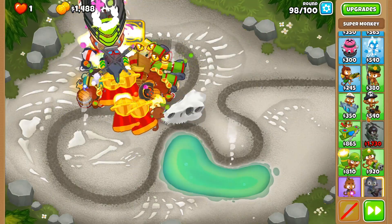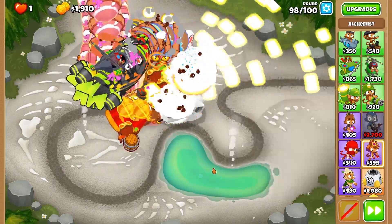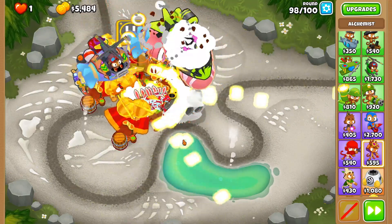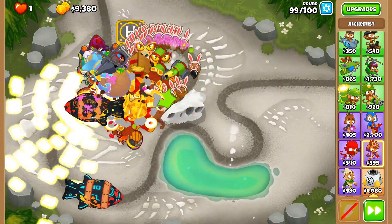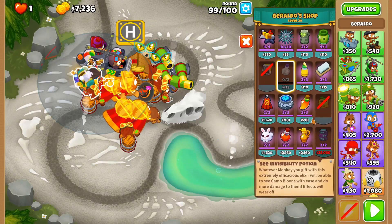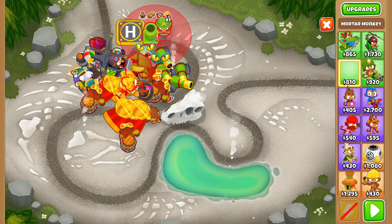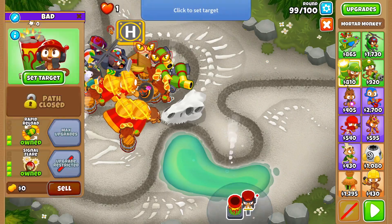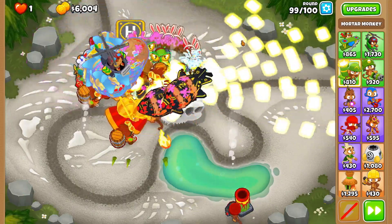I doubt we can turn this last super monkey into a Sun Avatar, so we'll just ensure these two are well buffed. Round 98 — probably the toughest round. Hopefully we beat it. And we're good. Round 99, though. That's about right. Let's get camo potions. Well, that's an issue. I did say earlier that Signal Flare is an option, so I guess we'll go for that. If anything, we can spam these — we've got quite a bit of money to spare. Looks like it's doing just fine.